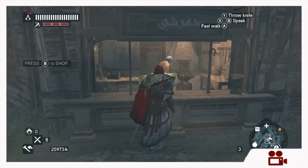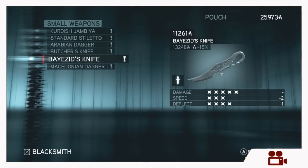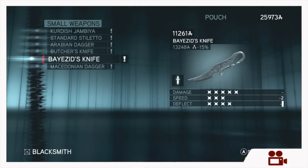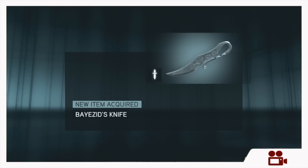Bayezid's knife is a short grey blade that is obtainable by Ezio in Assassin's Creed Revelations. He used it during the Ottoman Renaissance and could purchase it at any one of the many blacksmiths in the city of Constantinople.